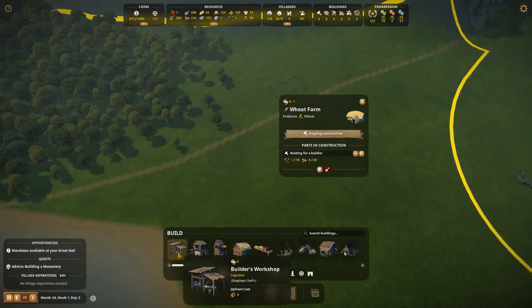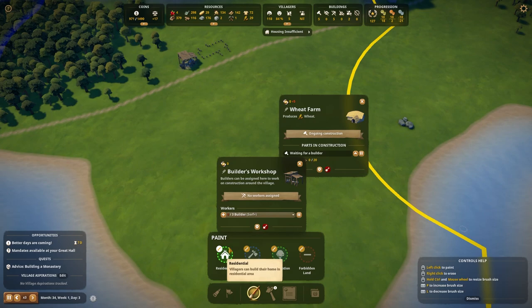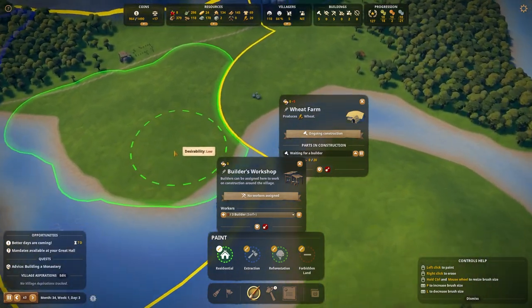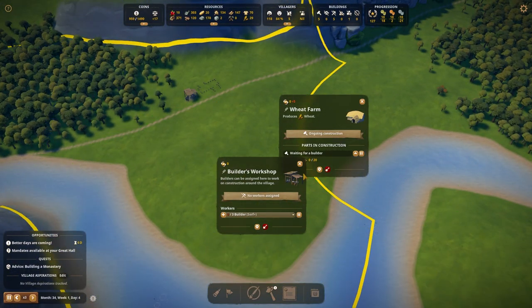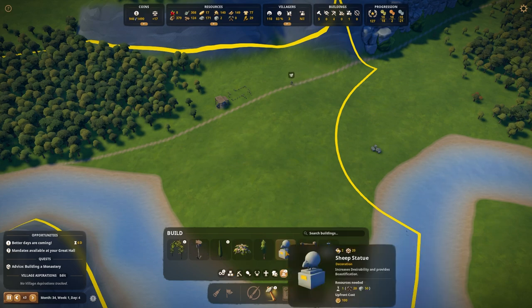I'm going to put up a wheat farm over here and build that. Then I'm going to put up a builder's workshop. I'm going to take some residential paint and paint all of this. Because they can go to church at the monastery, I believe. I'm going to go ahead and assign people to work over here. I'll build a well because, wouldn't you know it, people like wells.